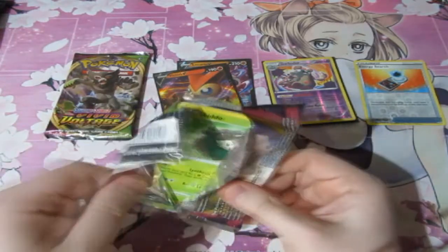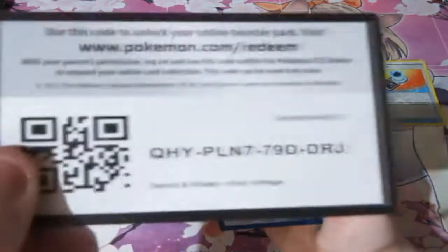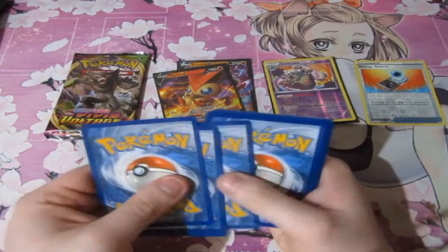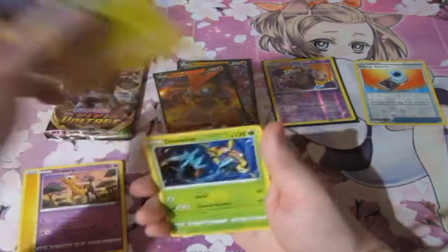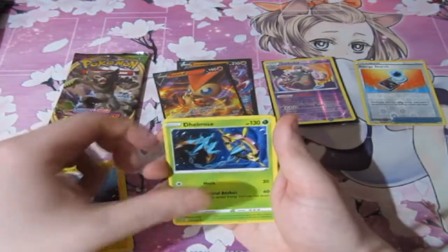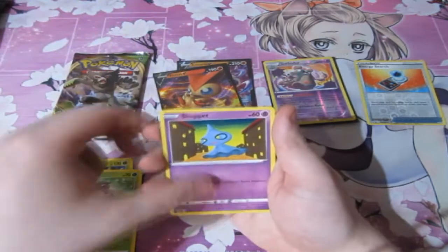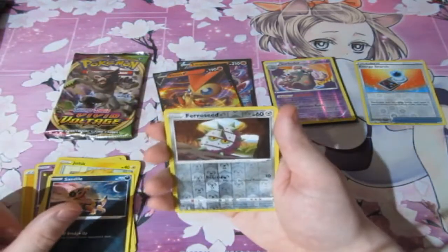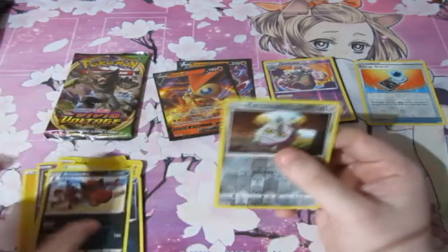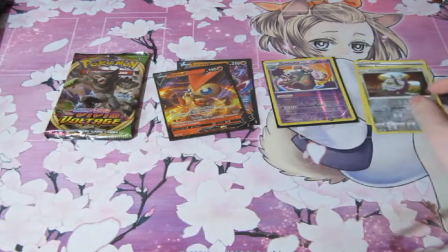Next pack. So right from the start we've got three points, which is awesome for the trusty Lucario. Let's have a look. We've got Lightning Energy, Girafarig — spell it backwards, it's called Girafarig — Electabuzz, Anchors Away, Munna, Shuppet, Furfrou, Joltik, Sandile, and a Krokorok. This one looks extremely thick.